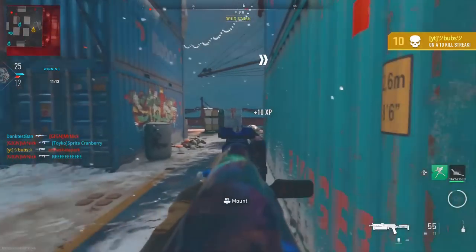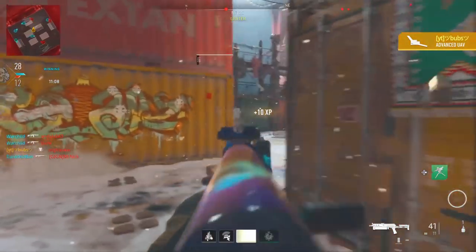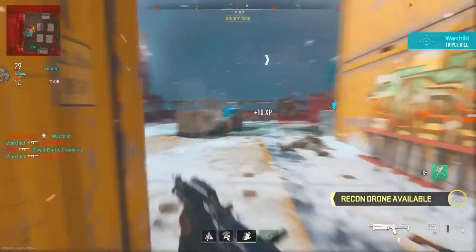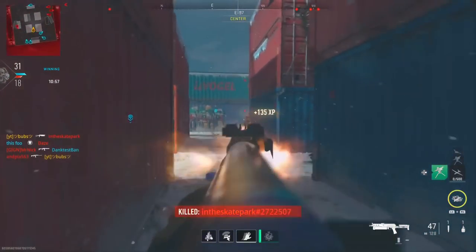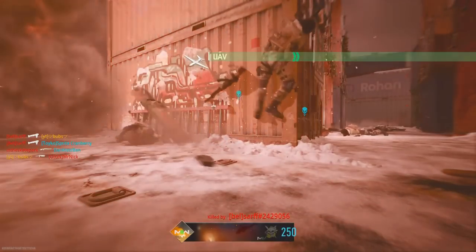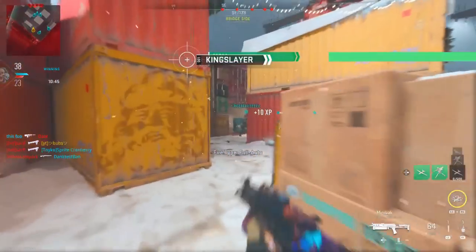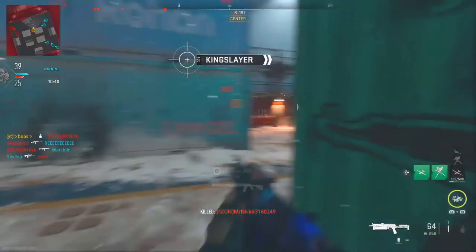Before, only some people could do this camo glitch because you needed the glitched X13 where the barrels were invisible. That glitch was patched, so you could only do it if you had the X13 glitched saved as a custom mod. But I found a new method to get the glitched X13, so everyone can do this now. It's super easy — you can combine any camo you want and instantly combine camos onto one gun, even polyatomic or Orion.